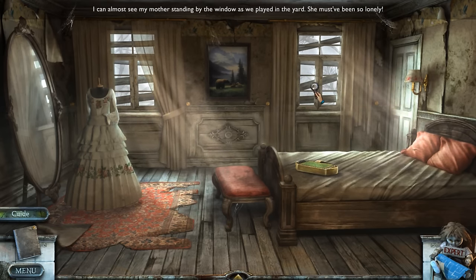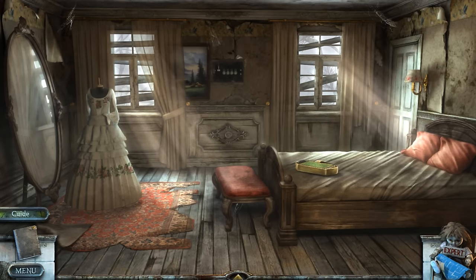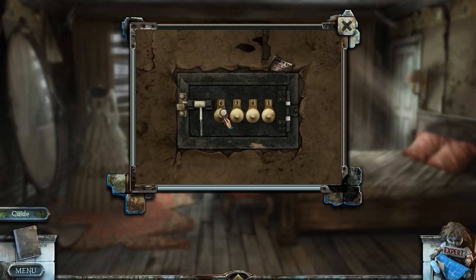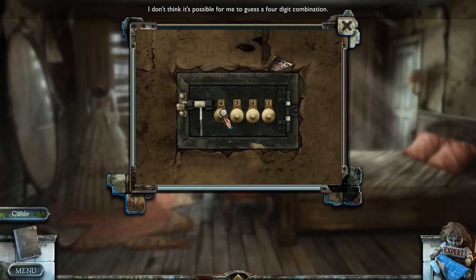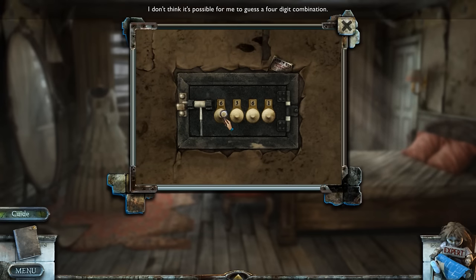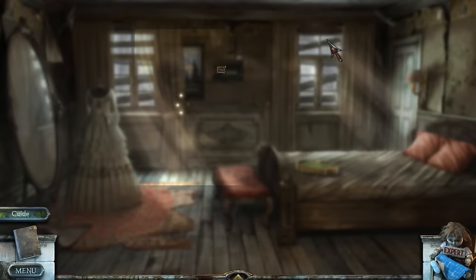Another safe hidden behind a painting? It's becoming a bit of a trope even within this game. Do I have any combination? I suppose not. There's something sparkling — I thought I could use them, but we're not removing the hinges, I don't think. What's this? I wonder if this is a hint — I can't pick it up, but I think it says 'admit one.' It's a carnival ticket. It's not ringing any bells right now. We need the combination — we'll come back when we have it.